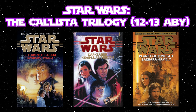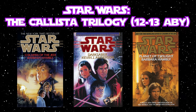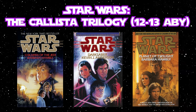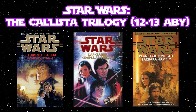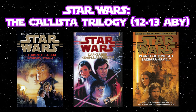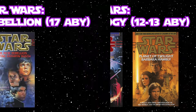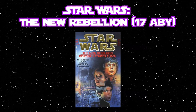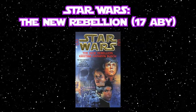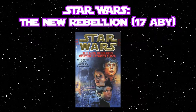Mara next appears in the unofficial Callista Trilogy, beginning with Children of the Jedi by Barbara Hambly, continuing with Darksaber by Kevin J. Anderson, and ending with only a mention in Planet of Twilight, also by Barbara Hambly. Mara's next full appearance comes in the novel The New Rebellion, which takes place in 17 ABY, written by Christine Catherine Rush.